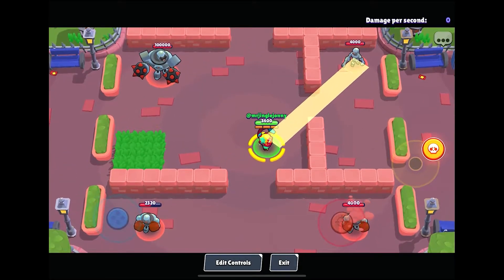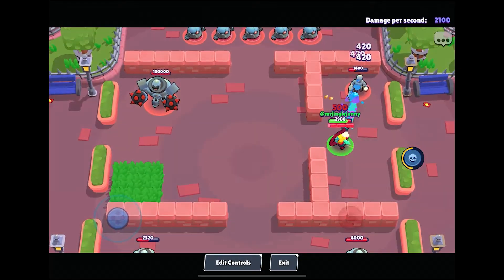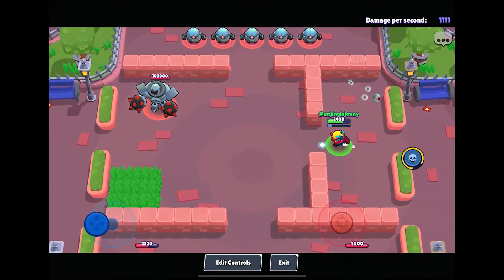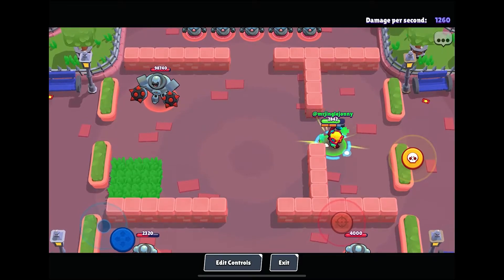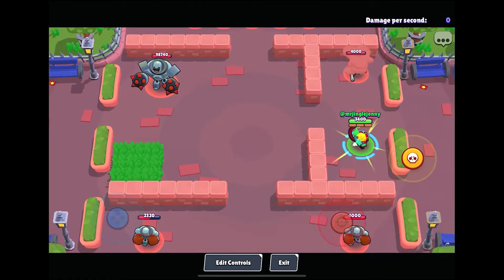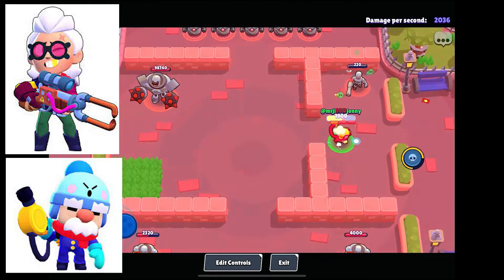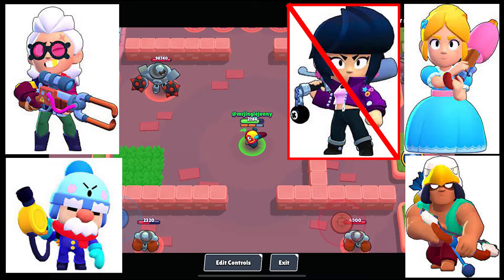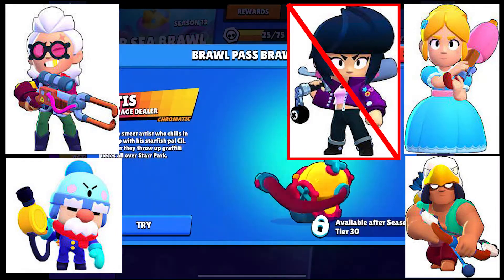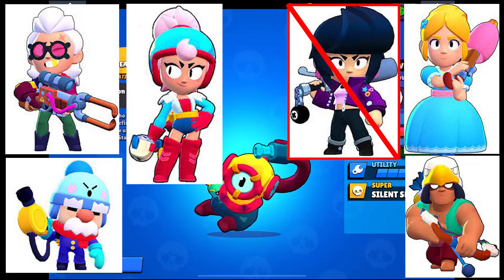His super is pretty much his side-kicking seal, where it sticks to your enemy and your enemy can't shoot, use their gadget, or attack — they're basically just frozen there. That's going to be really good against brawlers who rely on shooting, like Belle, Gale, Piper, or Bea. Fast brawlers won't be as efficient, and the same goes for brawlers like Janet who use their attack to escape circumstances.